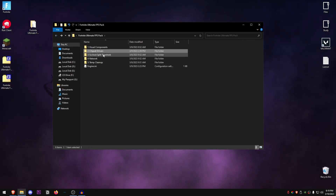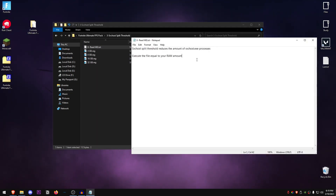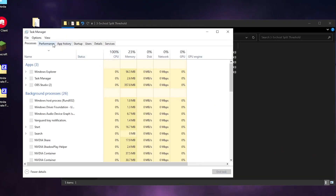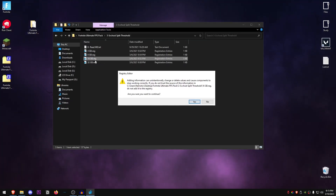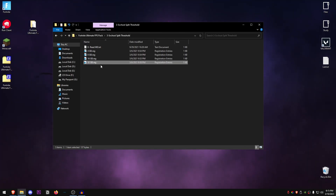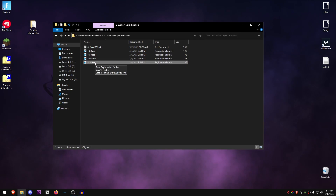Go back into the pack and open the SVC Host Split Threshold folder. What this does is combine the services list inside Task Manager to give you a bit of a performance boost. Open the readme — it shows you to execute the file that matches your RAM amount. To check your RAM, right click the taskbar, open Task Manager, go into the Performance tab, and click on Memory to see your total RAM. For me I have 16GB of RAM, so I'm going to execute the 16gb.reg, hit Yes, and hit OK. If you have more than 32GB, this tweak is less recommended, but you can still execute the 32gb file.